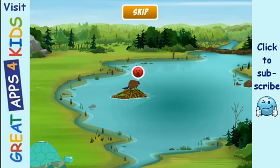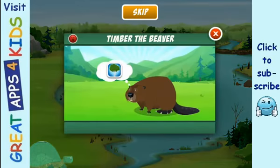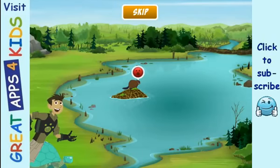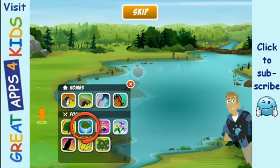Congratulations! Your first animal pal has moved into your habitat. It's Timber the beaver! But look at that red face over him — he doesn't look happy yet. What's wrong? Tap your pal, Timber the beaver. He's hungry! He's thinking about a birch tree, because beavers eat the soft wooden bark of birch trees. We need to get Timber birch trees to eat. Press the X to go back to the map. Touch anywhere on the grass to open the menu. Choose the birch tree to plant some beaver food.